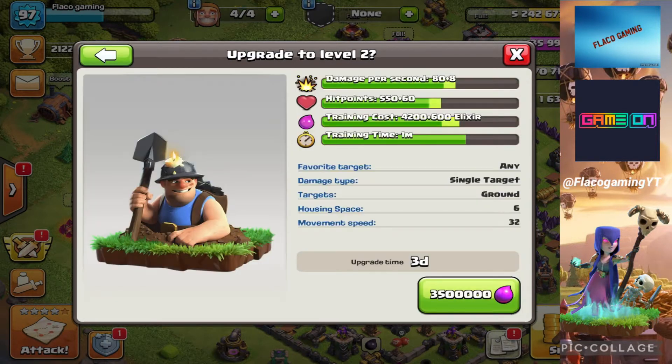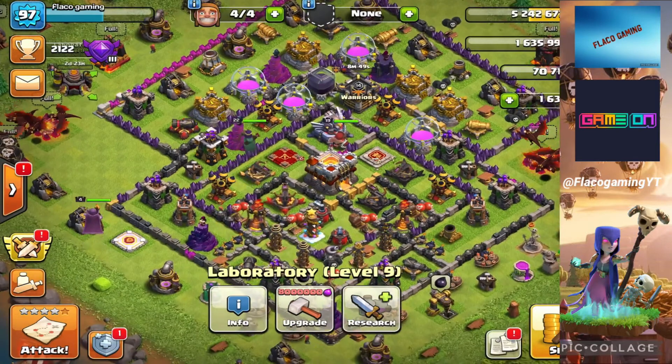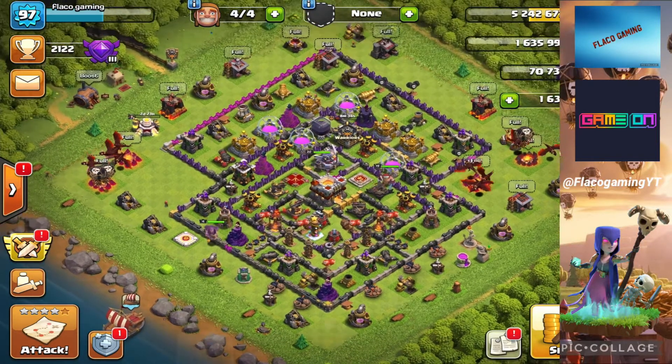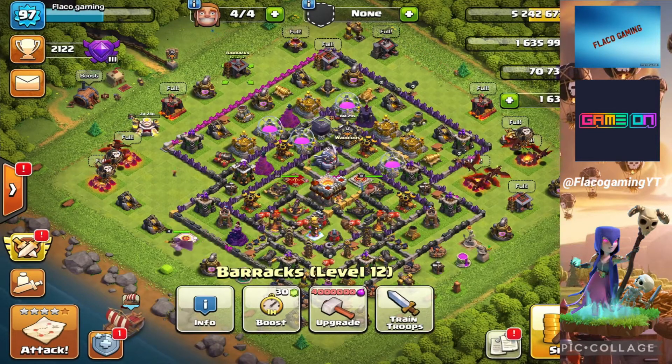We're going to upgrade this miner to level two and three — bam, we got that. Now we need some elixir too. We might need more gold; we gotta upgrade a lot of defenses and the barracks. The barracks aren't too high level — we can probably go one more level. We'll get more barracks to unlock electric dragons faster and maybe a little cheaper.